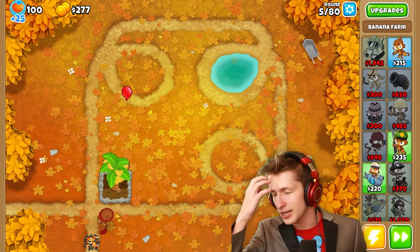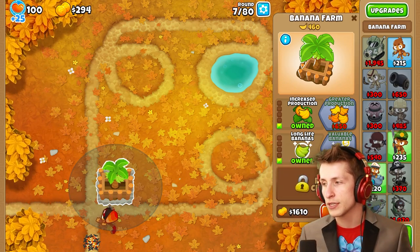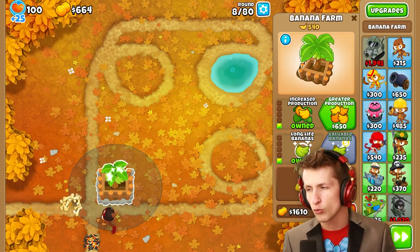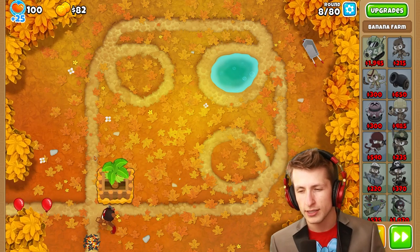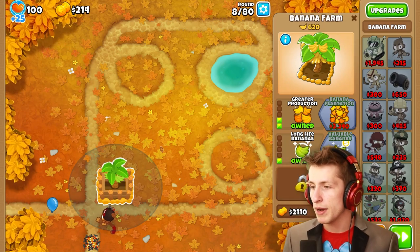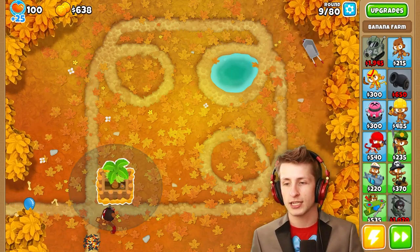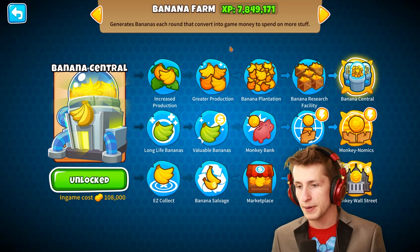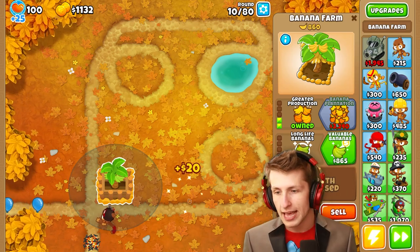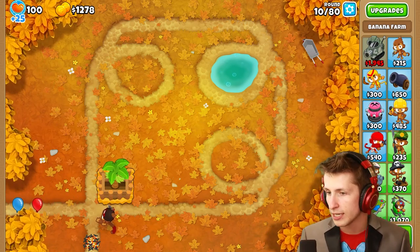I want to go ahead and get long life bananas, and also valuable bananas. Is greater production or valuable bananas better? I'd say greater production is more worthwhile to get — just better in general. What we might also do is get a couple of banks so we can fund our expedition. Because if we go straight for banana central, which costs $108,000, there's no way we're going to be able to afford that — that's going to be way too expensive.